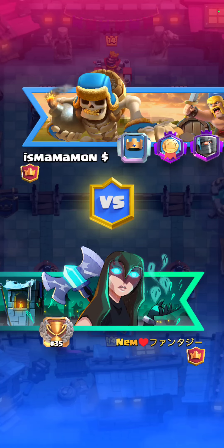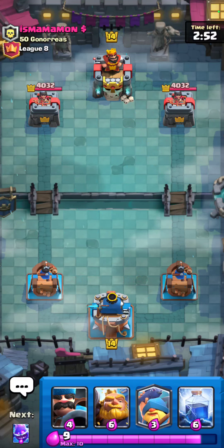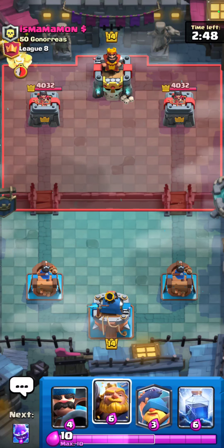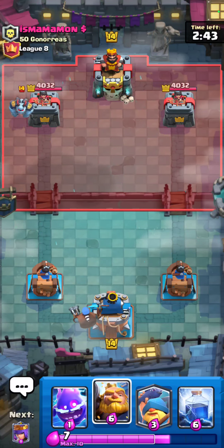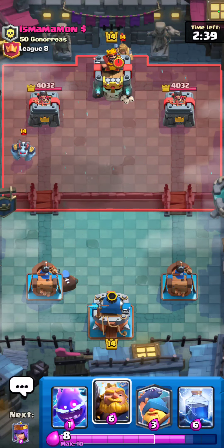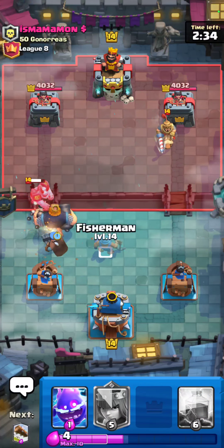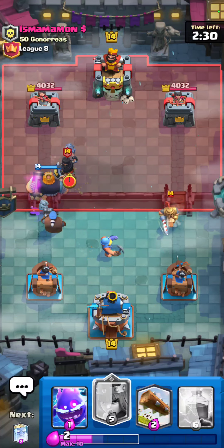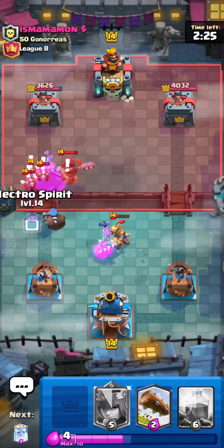So we got our game here against Ismaman or something like that. We got Hunter, RG, Fisherman, and Lightning. We're just gonna go for Hunter in the back in response to this Mega Minion. He's gonna go - oh I hate this matchup with the Pekka. I'm gonna go in actually, I gotta put pressure on. Guys, this matchup is actually kinda difficult if they know what they're doing, so I had to keep some pressure on.